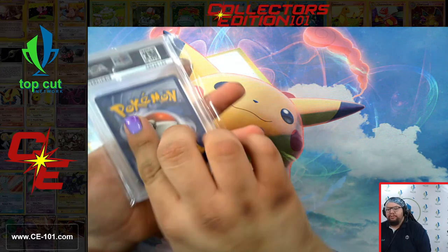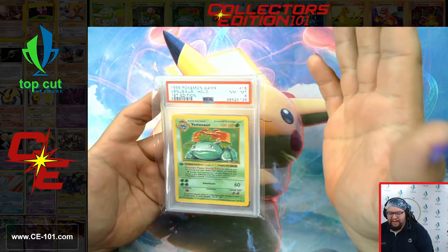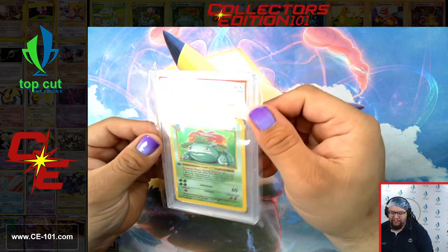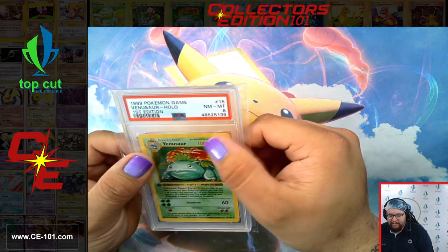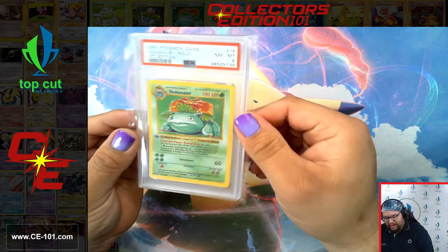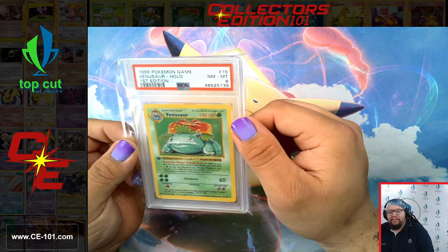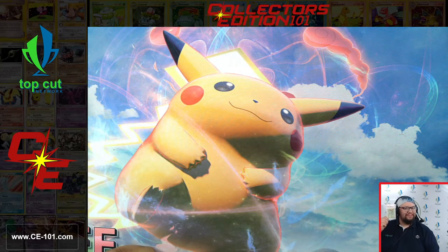Here's the card I was most excited about out of this entire first dispatch — a base set first edition Venusaur. Came back on a beautiful 8. This card is fantastic. I personally made the deal to acquire this card last year, and it is just a gorgeous piece. Don't see these too often, so this guy will be finding a comfortable home here soon. Very, very excited for this.